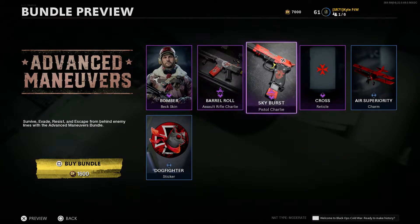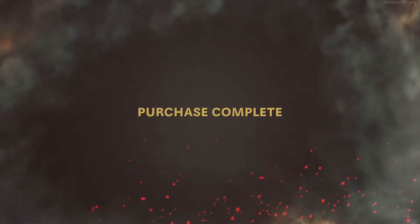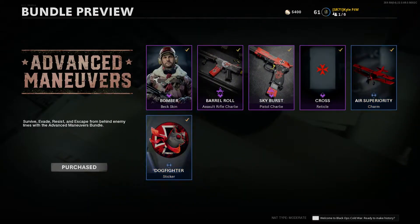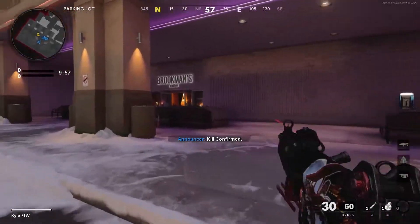We're going to go ahead and purchase this. I'm only going to be reviewing the primary blueprint today. This is a pretty cheap bundle — only 1600 COD Points, which is a pretty good price for all this stuff. I'm going to equip the Beck skin and equip the weapon and I'll see you guys in the game.